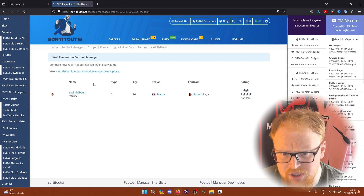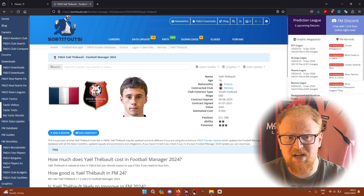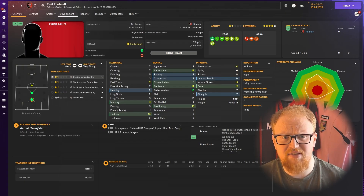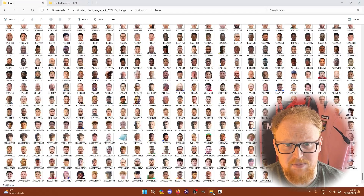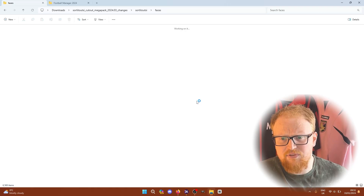It's Yale Tebalt who is in the Stade Rennais youth team — he's 16. You can see on the website he's got a face. If you go into the game and put on the IDs for players, you can find this player and he doesn't have a face in the game just yet, because I haven't used the most updated face pack which we're installing today. As you can see, faces and icon faces are the two folders.